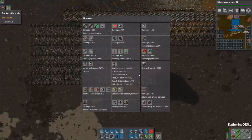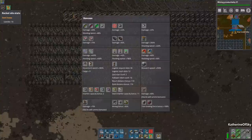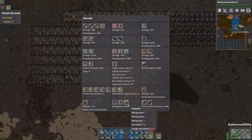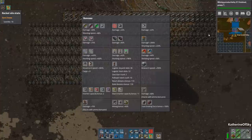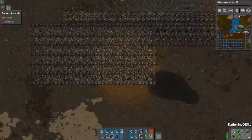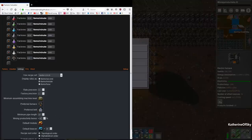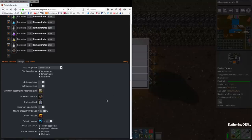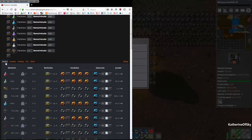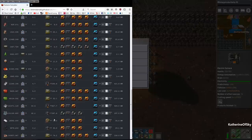Mining productivity is at 31, which gives plus 60% — so we're at 62%. That is huge. We're going to use that figure — we'll add plus 62% and that should drop down those numbers. Going back, we're taking out the productivity modules from ores as well. We needed something like 260 copper miners — now we only need 183.